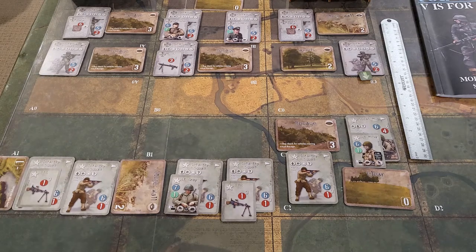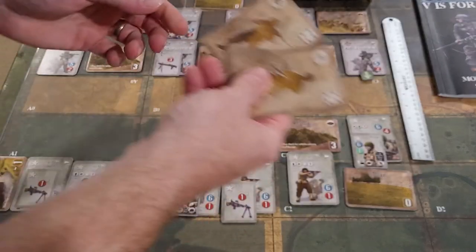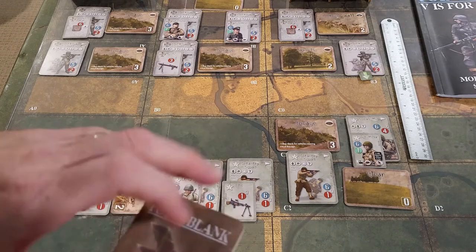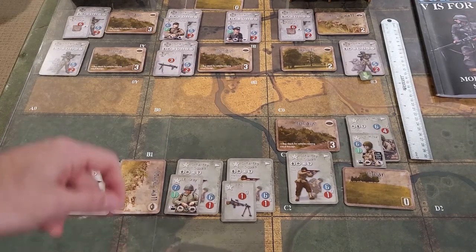You can discard to reduce one fatigue level - we don't have any fatigue yet. You can discard your entire hand once per turn - we're not going to because we already played a card. You can discard one card from your hand and draw up to your hand size. We have four cards, hand size is five, so we draw one more. Now for the Americans - we draw one, two, three, four, and five.